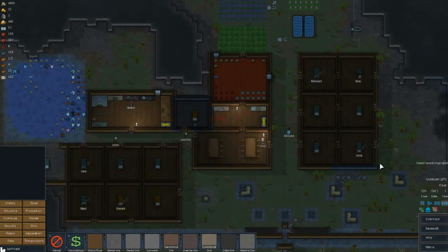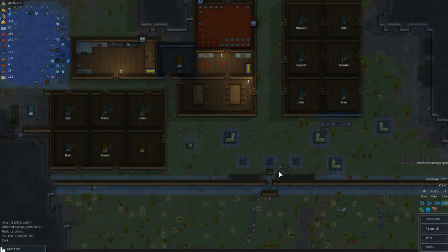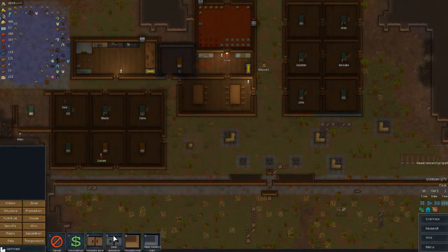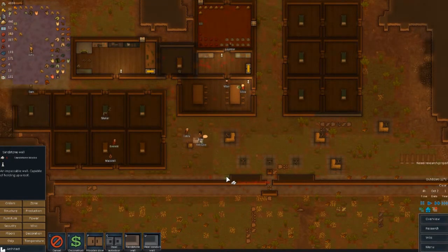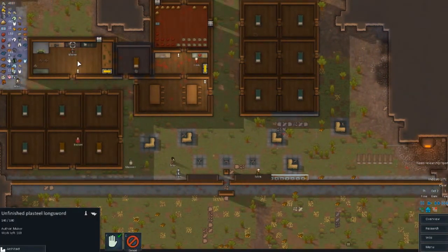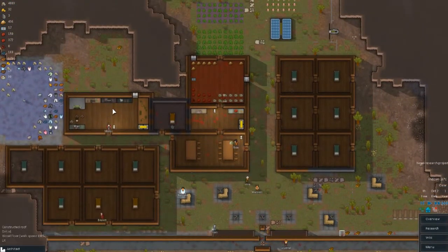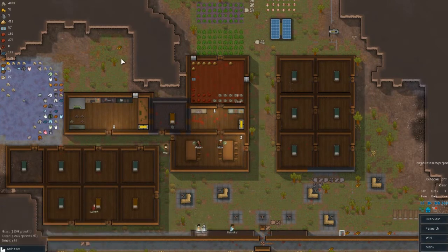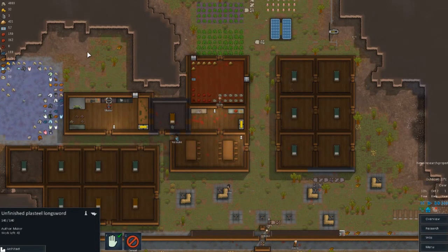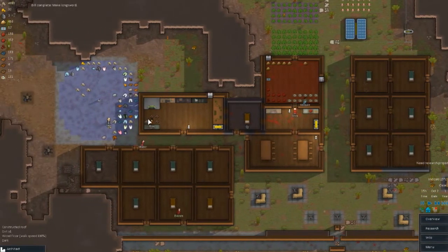With this defensive setup it's going to take a little bit longer for enemies to punch through our defenses. Once he finishes this plasteel longsword, I'm actually going to stop building them for a little while because we're not going to be able to sell them all. They are just so expensive, and you can only sell them one at a time as combat suppliers head in. That's why art, in some ways, is better to produce for money — you can get more of them. We've got another good quality one worth about 2,000 bucks — really nice things.